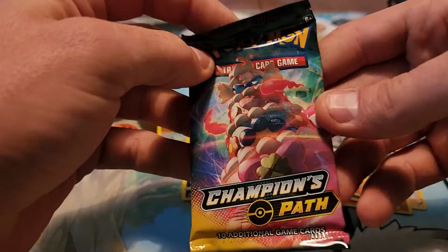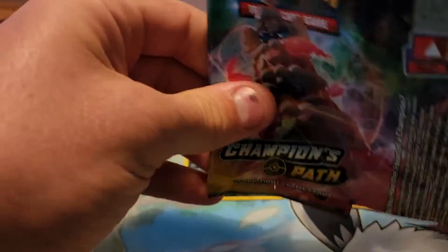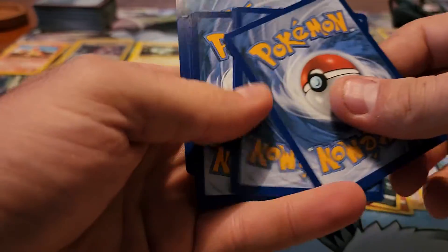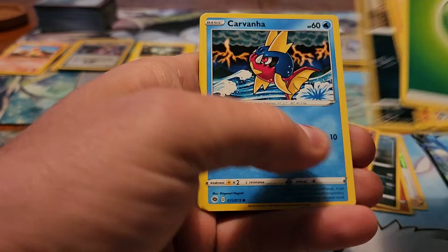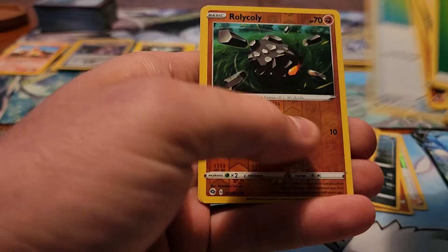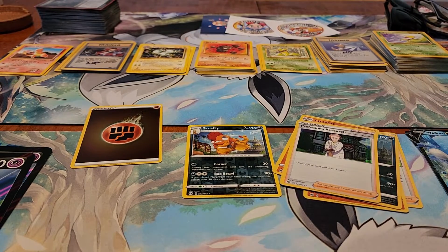And the last pack in this second box here. Grass Energy, Sonia, Victini, Absol, Carvanha, Rolycoly, Machop, Vulpix, Potion, Rolycoly Reverse, and Professor's Research. So that was box number two.